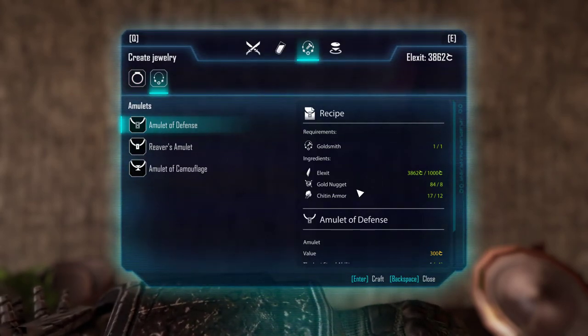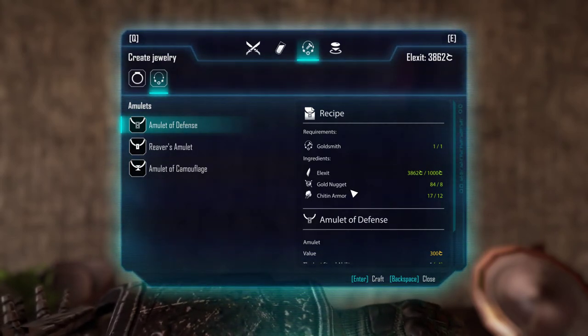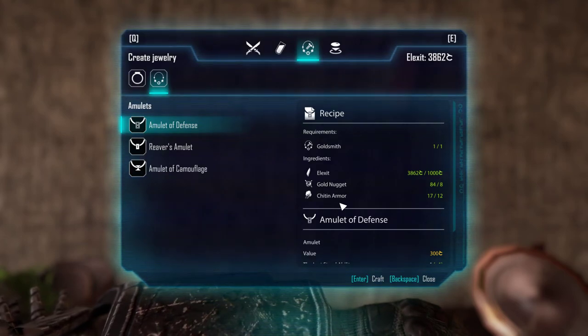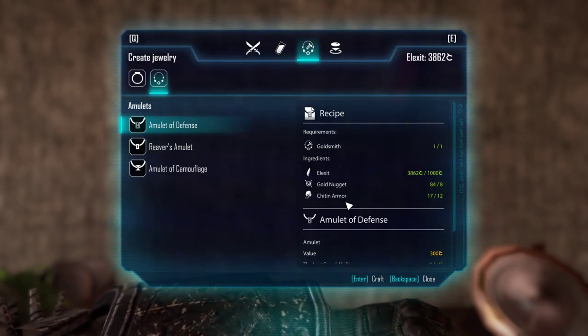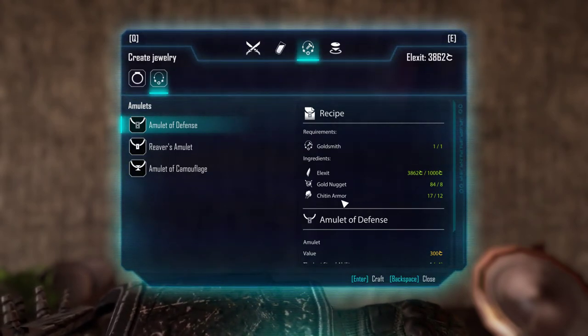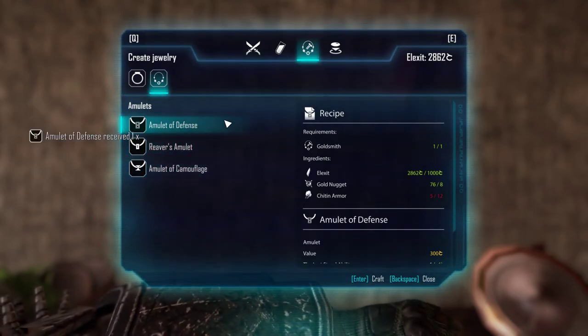You will need gold nuggets — you will probably find those laying around the world. You will also need chain armor, which requires animal trophies. You will need to kill Reapers, those mobs, to get it, and you can probably even buy it from somewhere.